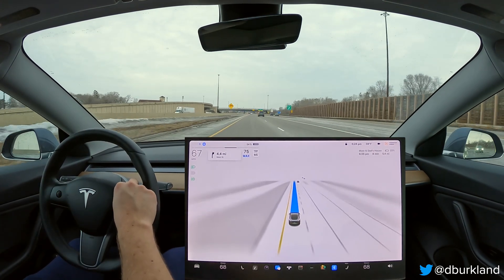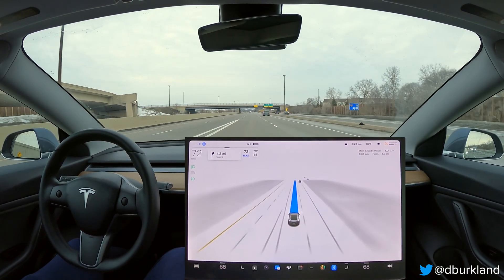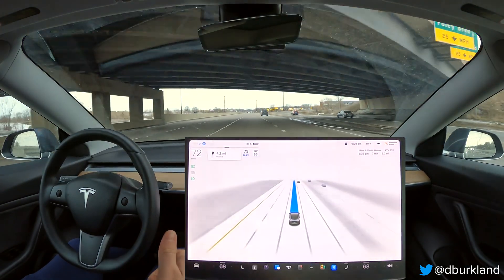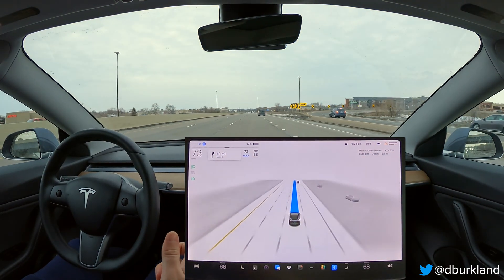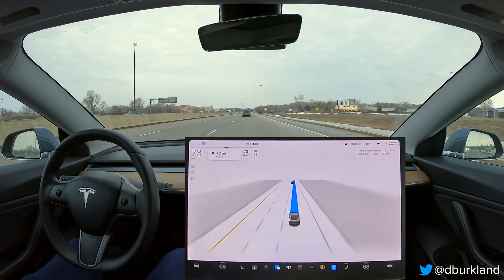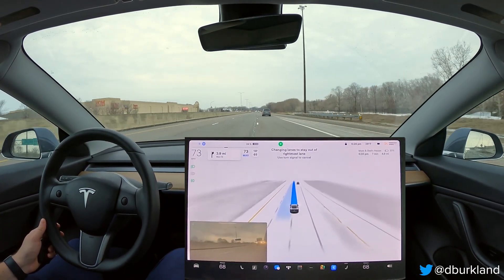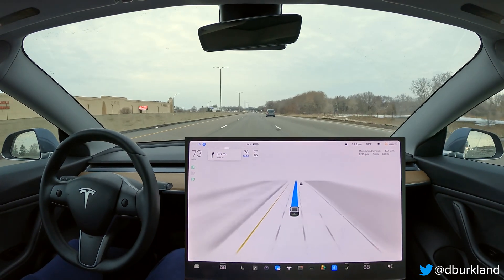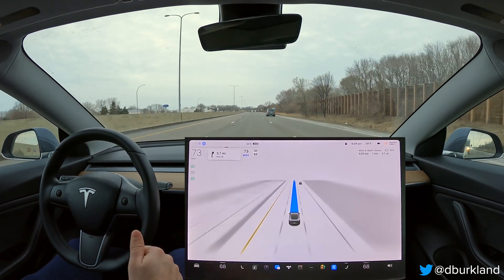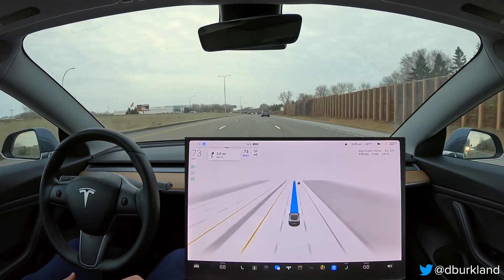One thing I noticed is that FSD still does — likely because of map data — what Navigate on Autopilot also does: the car dropped speed even though the limit was 65 and remained 65. It changed our offset and went back from 73 to 65. I've checked OpenStreetMaps multiple times; the speed is set consistently on this stretch. So I'm not sure if it's a different segment in Tesla's nav data, but every time it requires an intervention where I have to increase the speed limit to avoid disrupting traffic behind us.